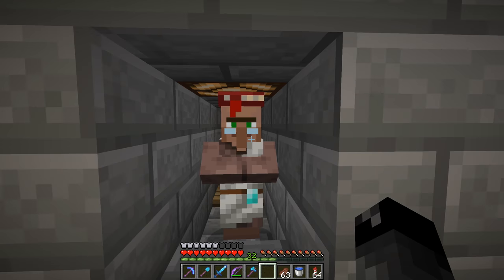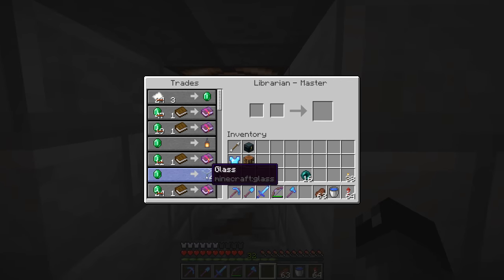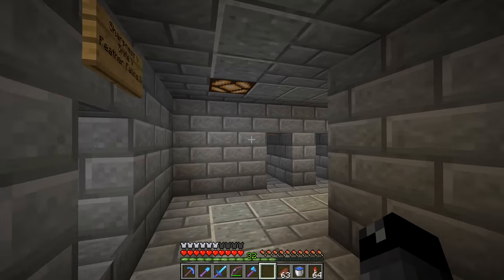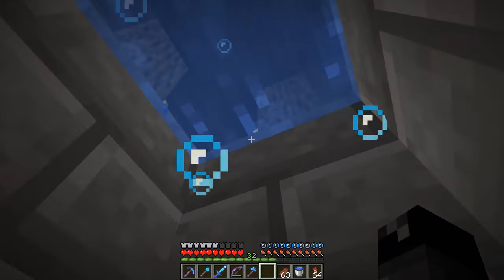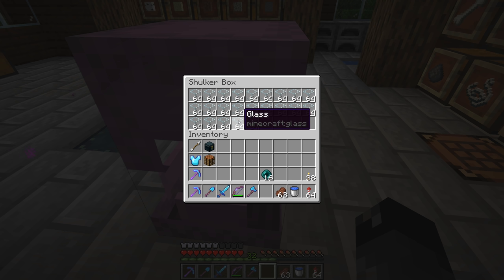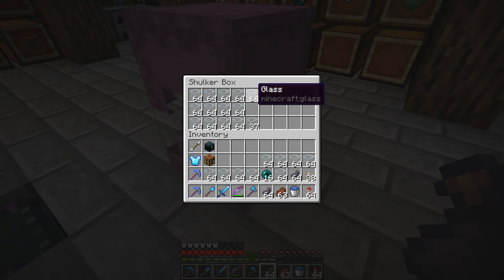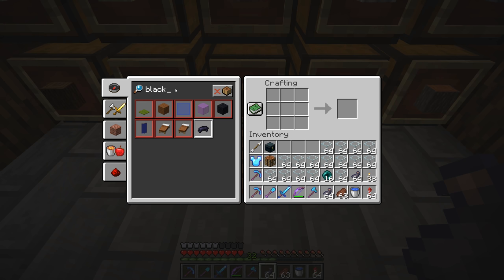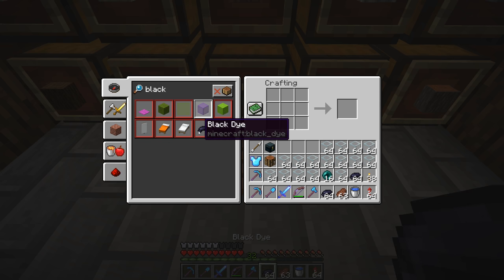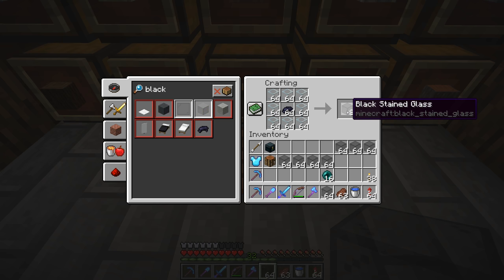Now that we have all the ink sacks we should be able to dye all the glass we could ever want black. You guys mentioned in the comments that the villagers here trade glass for an emerald — I looked and sure enough, one emerald for four glass. This guy over here also has that trade, and it looks like quite a few of them do. So we don't really need to go mine sand to smelt glass — we'll save our sand probably for making concrete and things of that nature.